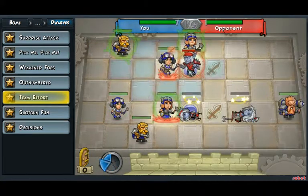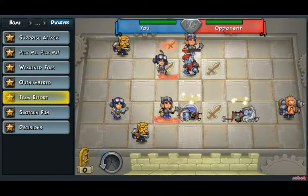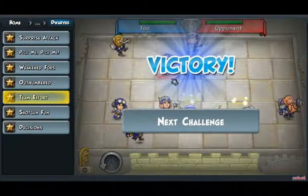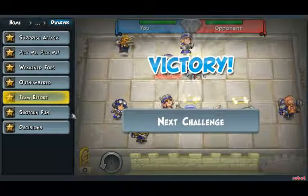Attack the Void Monk. Twice. And that ends the challenge Team Effort. So, I'll see you guys next time with Shotgun Fun.